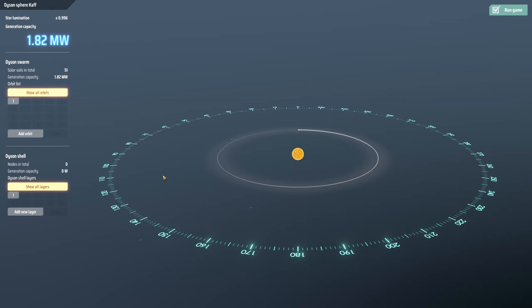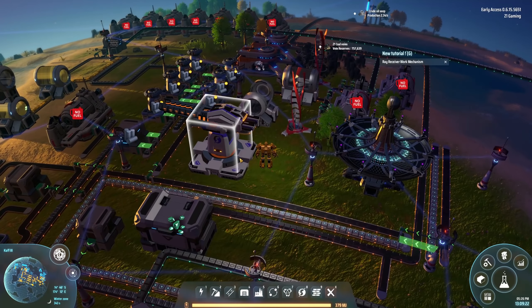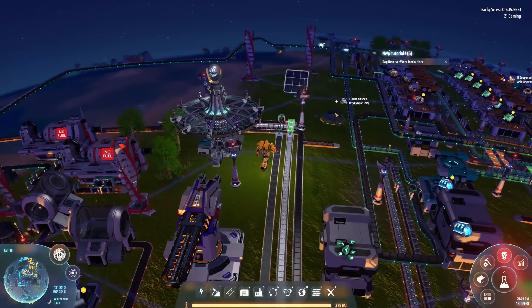Let's throw more sails in there and check the Dyson Sphere panel — we have 52 to 53 sails in orbit, you can see some here and here. Essentially we can keep launching until one orbit is full, then set a new orbit. We're generating 2.07 megawatts. Compared to what we're making on the planet it's not great yet, but once we make more it'll be good. Still a little worried about that 1800 second lifespan — one lasts 30 minutes — but we'll need to keep making them. It would be nice if they lasted forever, but I get why they don't.